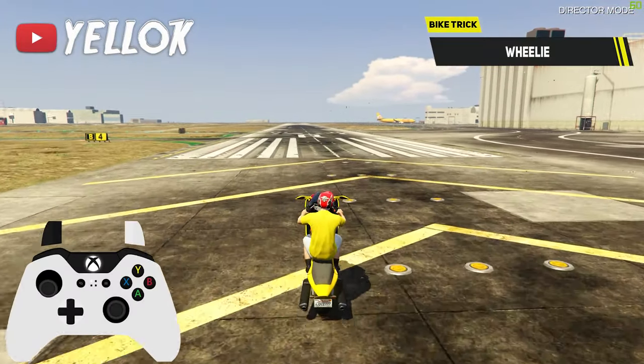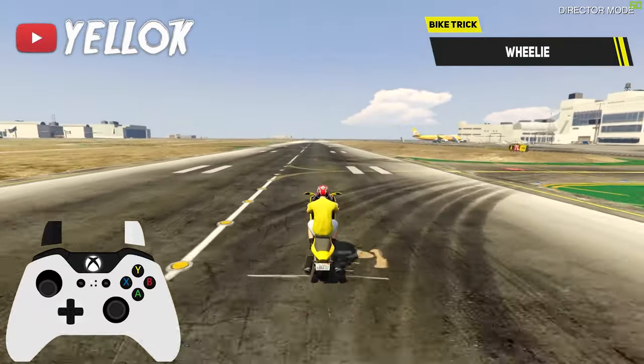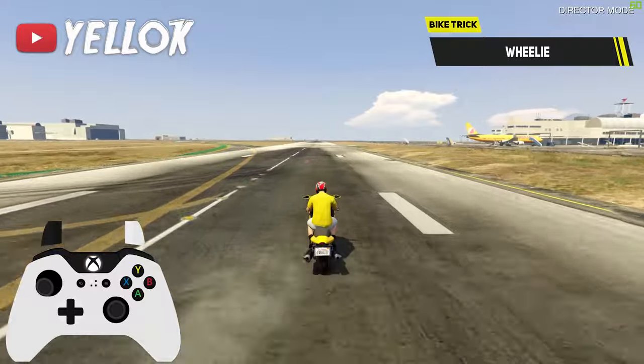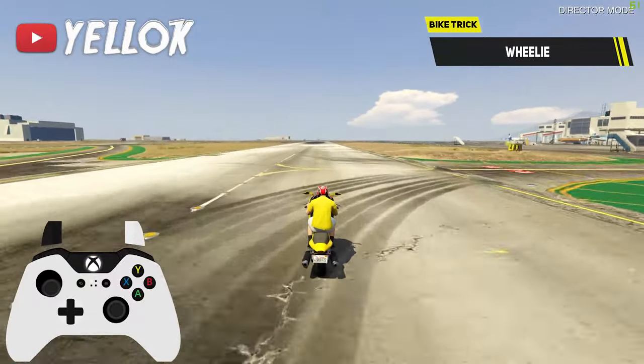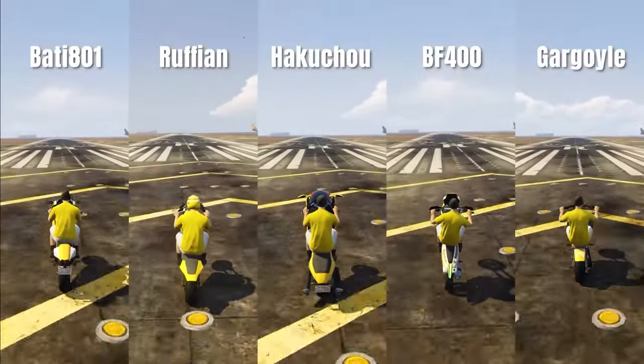We are starting very easy and simple with the motorbike wheelie trick. Just pull your stick down and hold it there to get a wheelie. You can also turn while doing a wheelie by the way. Certain motorbikes can of course do higher wheelies than others.